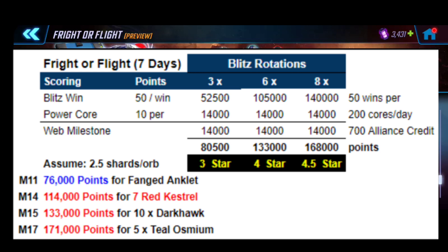For three blitz rotations, that gives you 80,500 points, which equates to roughly a three-star unlock of Dark Hawk assuming about two and a half shards per orb. For six rotations, you get close to 133,000 points — nearly a four-star. For the full eight rotations (the max), you get close to 170,000 points. These numbers are conservative; they don't factor in free claims, and spending more than 200 cores per day will push you higher.